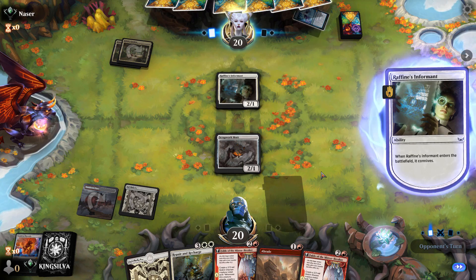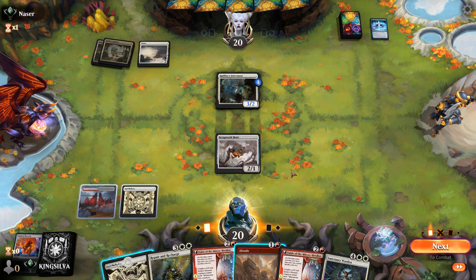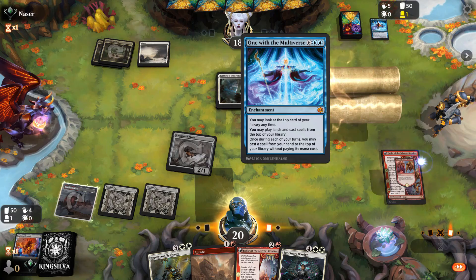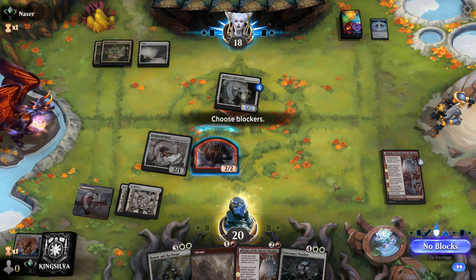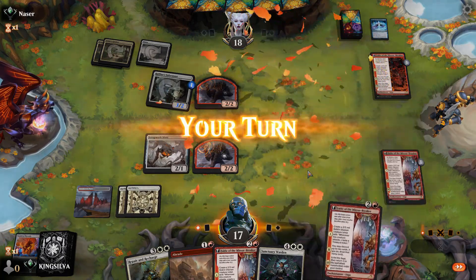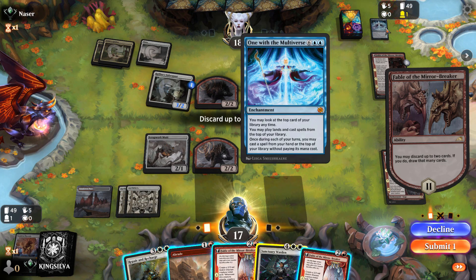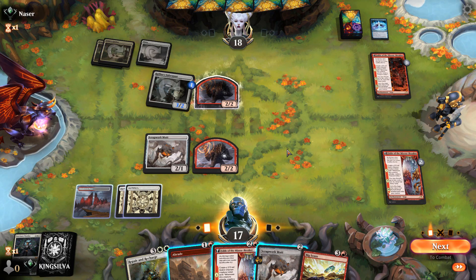Thankfully we're on the play, which is massive in this matchup. Our opponent appears to be on the Behold the Multiverse version of Boros Reanimator, which might be a little better since it goes more over the top. Ours is a little more midrange — we find different ways to win in different scenarios, while theirs just casts the biggest thing possible every turn. We play Fable but miss a land drop, which is dare I say catastrophic.